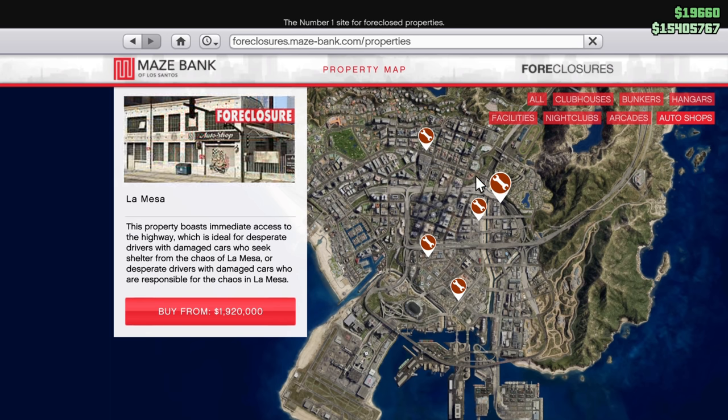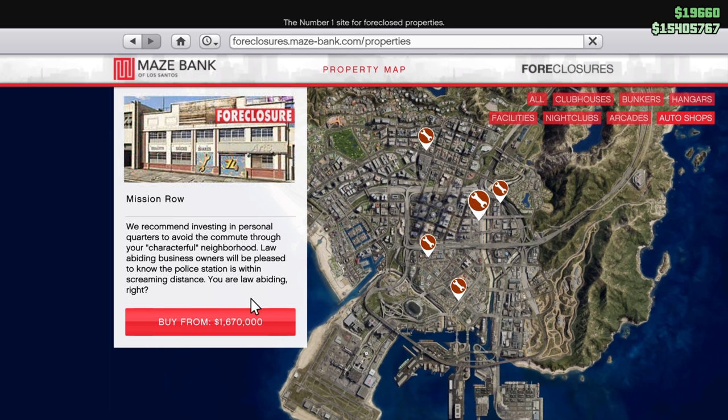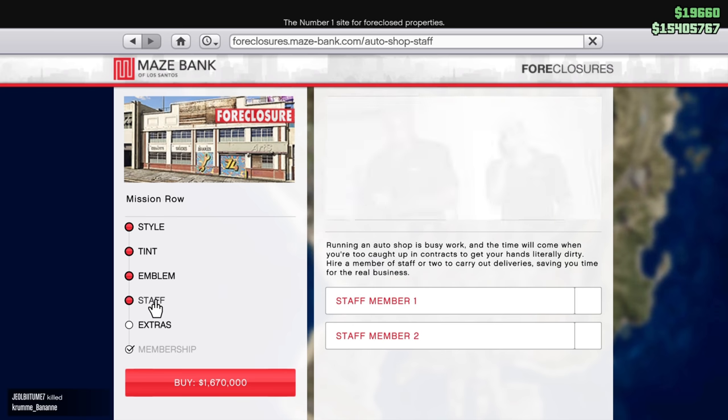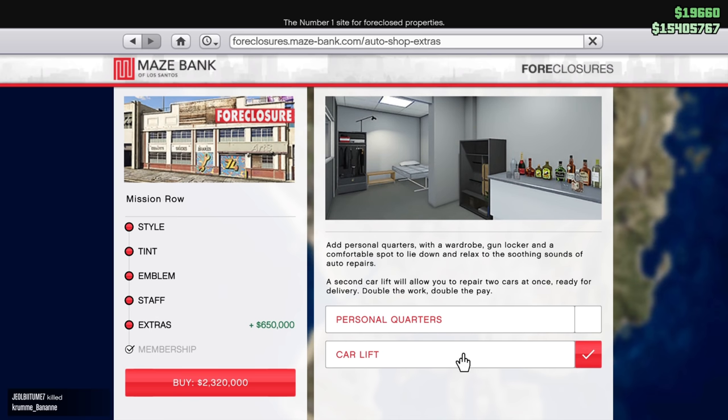Another way is to buy the auto shop. The auto shop is basically like the garage for the place and also a business, so you will be making money off it — I'll make another video about that very soon. You can keep your vehicles in there, customize them, and for the business side you bring in vehicles, customize them, and sell them off.